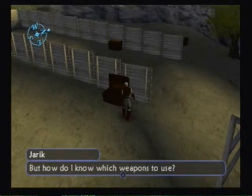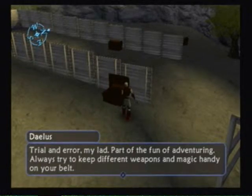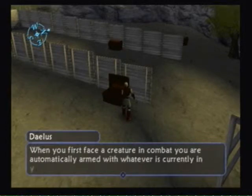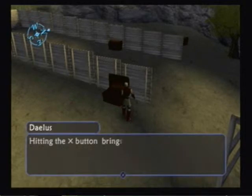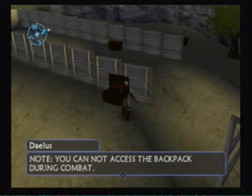But how do I know which weapons to use? Trial and error, my lad — part of the fun of adventuring. Always try to keep different weapons and magic handy. When you first face a creature in combat, you'll be armed with whatever is currently in your hand. Note: you cannot access the backpack during combat.